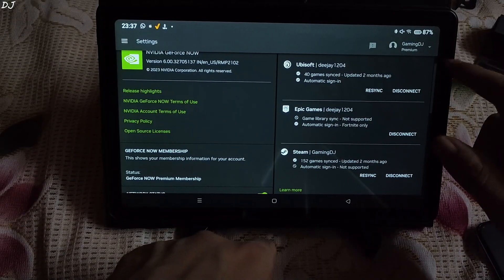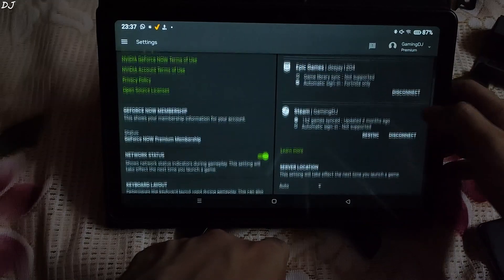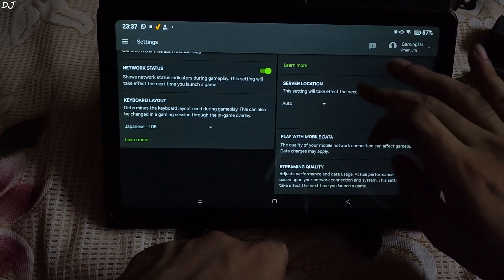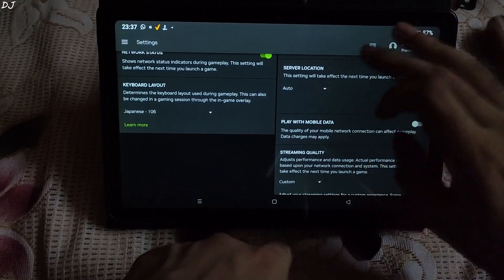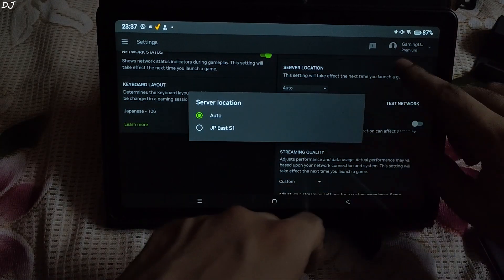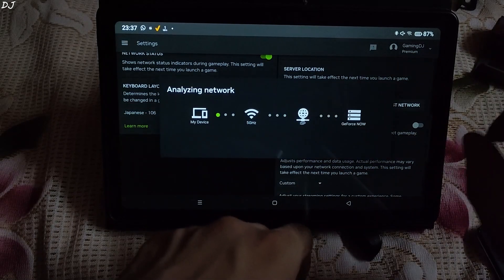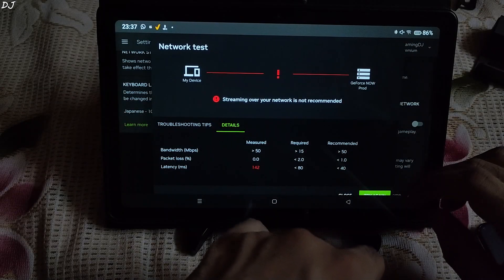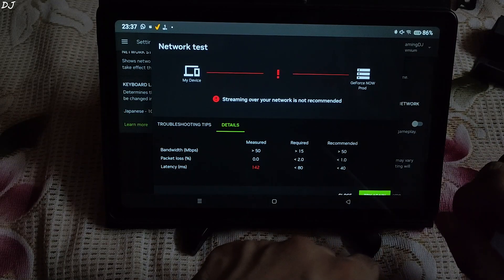I have the premium membership of GeForce Now SoftBank, a Japan-based server. I'll be showing you gameplay of Age of Empires 2 running on the Android client of GeForce Now. Server location: Japan East. The network is connected to a 5 GHz band Wi-Fi channel, and I'm getting a latency of around 142 ms.